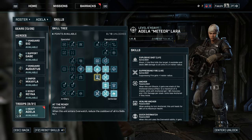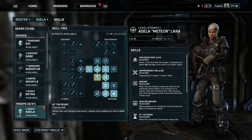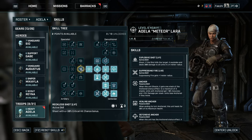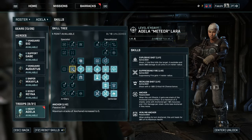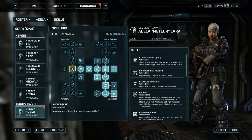Next, learn At the Ready. When you enter Overwatch, all of your skills' cooldowns are reduced by 1. Since we like to have our heavy class enter Overwatch, we can now use all our skills more often. Next, learn Defensive Anchor. When you have the anchored status effect, you gain plus 20% damage reduction. Since we are anchored most of the time, you will almost always have this effect. If your heavy class troop reaches level 6, learn Reckless Shot Level 1 — an active skill that gives you plus 30% critical hit chance. We mainly learn this to unlock Anchor Level 2, which allows a maximum of 5 stacks of anchored, giving you plus 50% accuracy and plus 75% damage at max stacks.